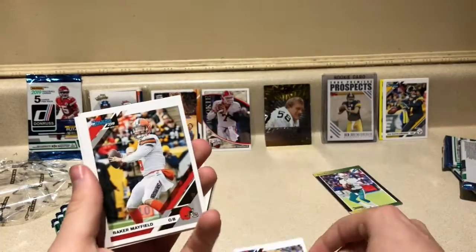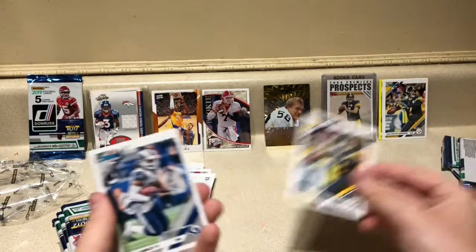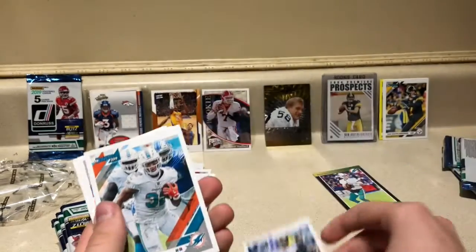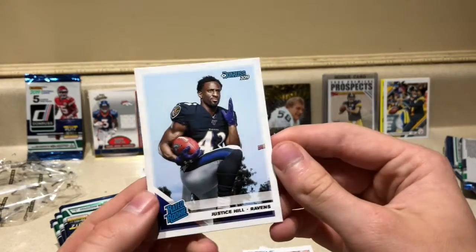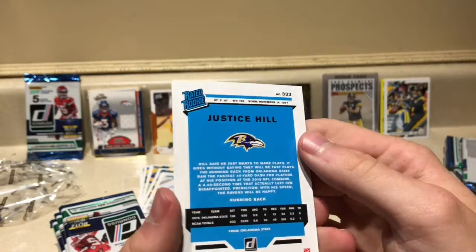Pack three: Eli Manning, Baker Mayfield, Ben Roethlisberger number two, Todd Gurley, best kicker ever to live Justin Tucker, Kenyon Drake, Von Miller, and our first rated rookie — Justice Hill. Putting him out on the side.